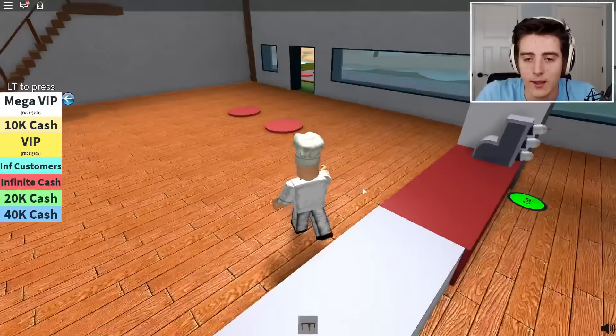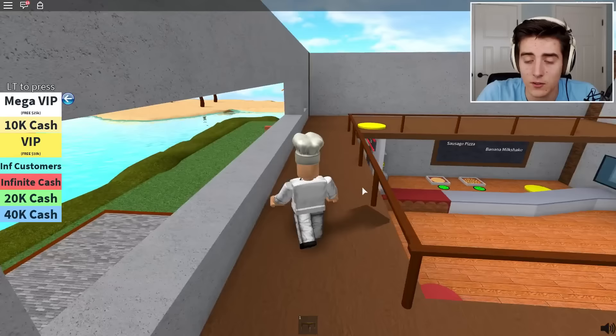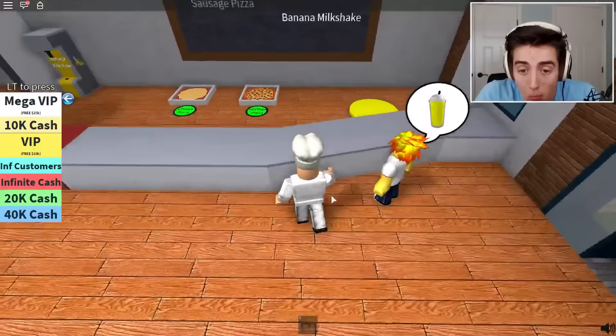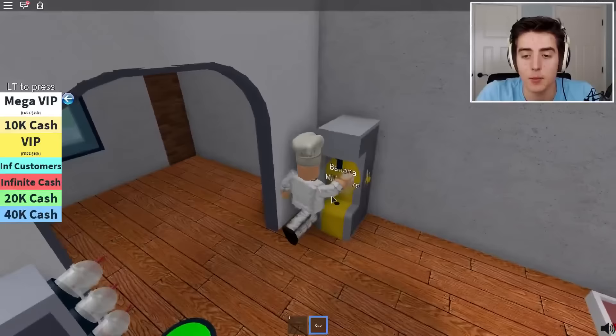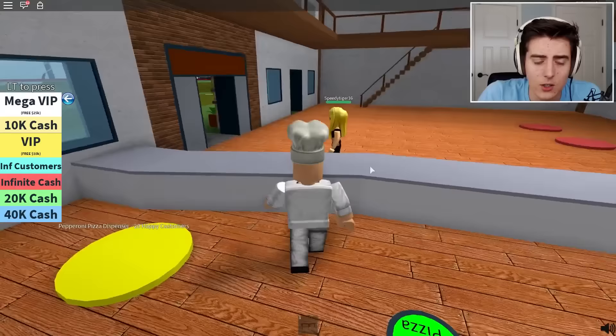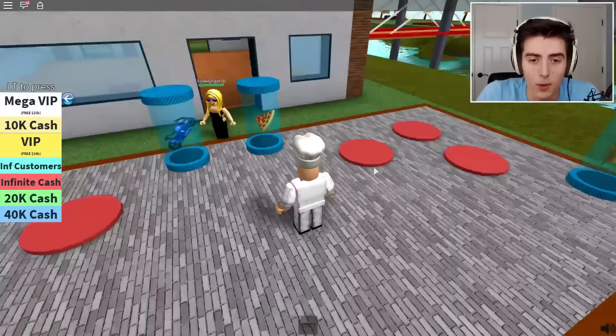We have 14 happy customers - there's a guy waiting, I don't want to leave him waiting. There we go. Six thousand dollars - the second floor is six thousand, there we go! It really adds to the place. Roof is six thousand, windows is four thousand. Chairs and tables upstairs need 25 happy customers. This guy needs a banana milkshake - there you are. Now we have 16 happy customers, just need four more.